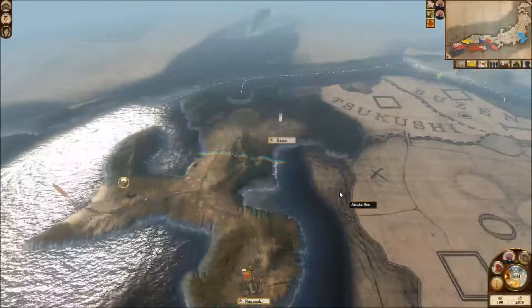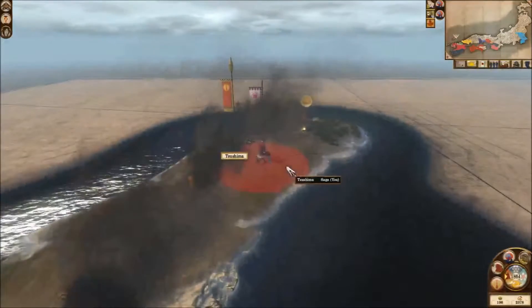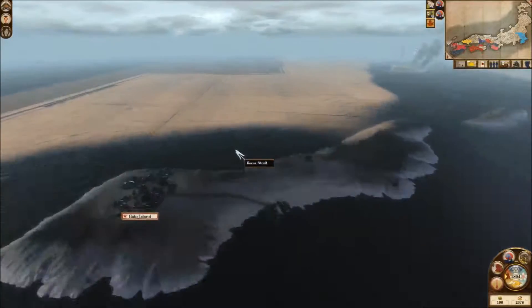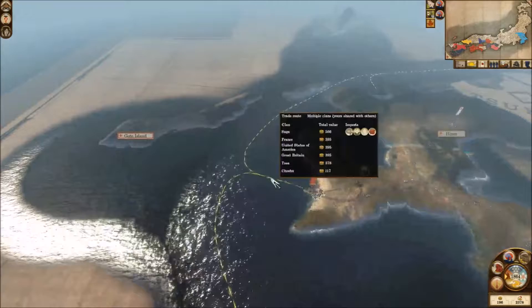Welcome back to episode 5 of my Imperial Ambitions Campaign for Shogun 2 Total War: Fall of the Samurai. Last episode, we had to deal with a rebellion on Tsushima Island, and we also got our asses handed to us by the residents of Gotu Island when I made the mistake of not bringing enough troops to deal with them.